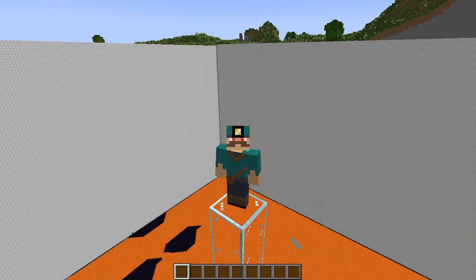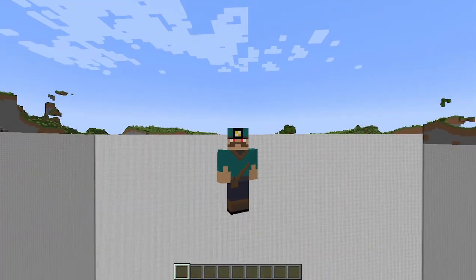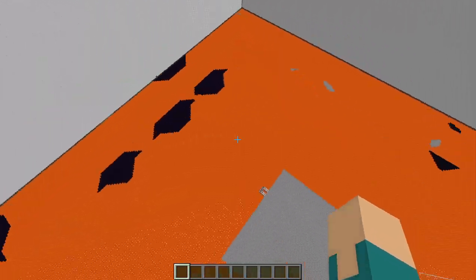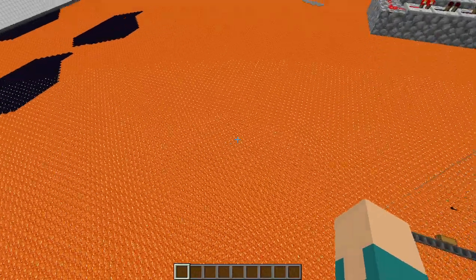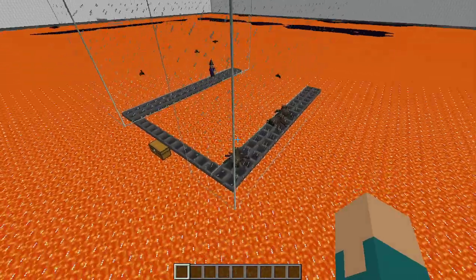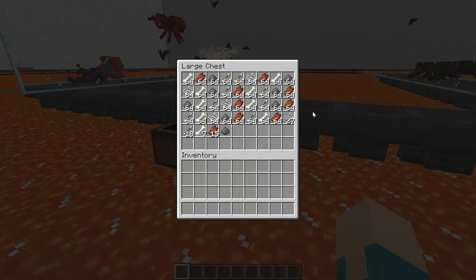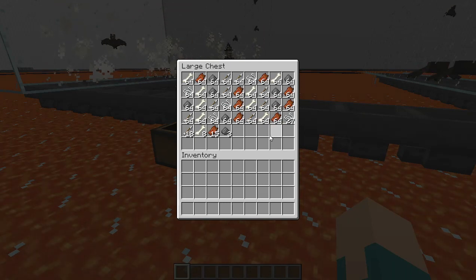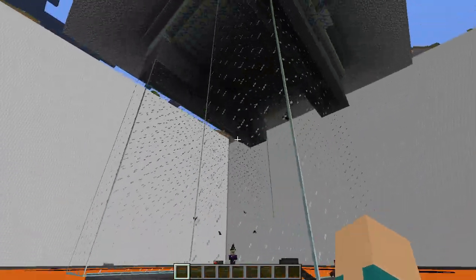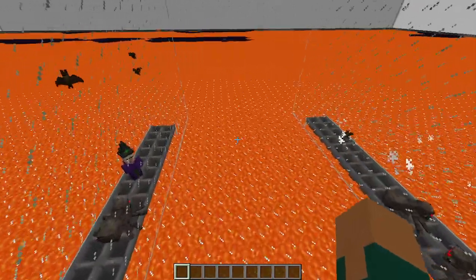I've never done it in survival, so that's something I want to try. You can see the drop chutes — the mobs fall down, they die, and we just collect the drops in here. There's quite a bit here, so this farm is working well. The only problem is you always have your spiders, and then witches or mobs that have feather-falling armor and things on.